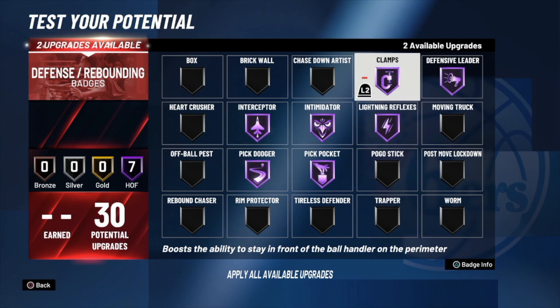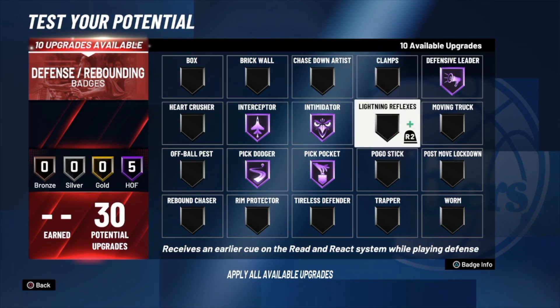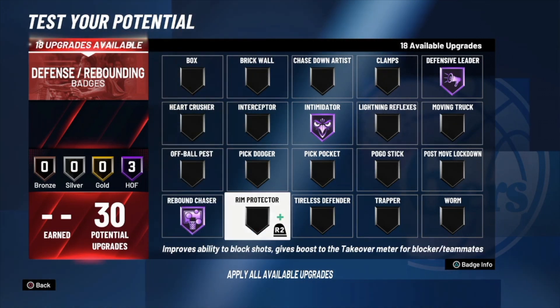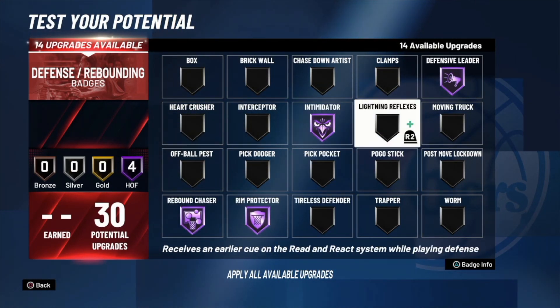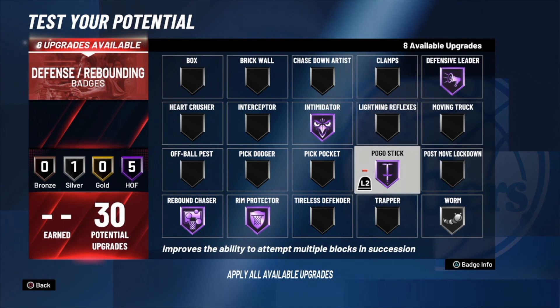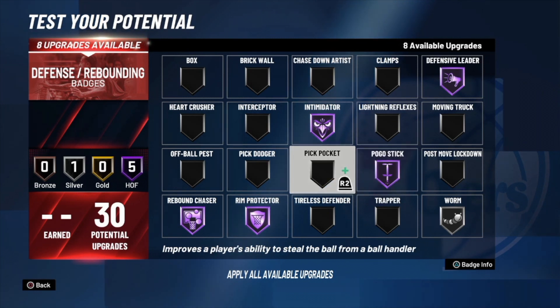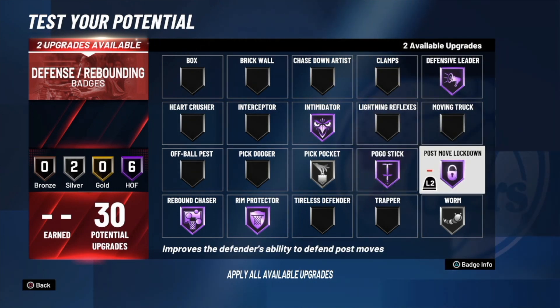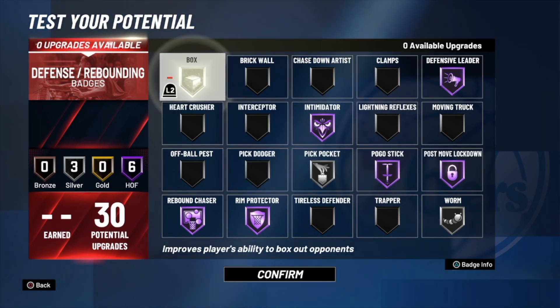If somebody is 7 feet and they put you at the two, you will lock up everybody with this build. Playing it as a big — which is what I'm going to do — I'm keeping defensive leader, intimidator, and interceptor. I'm going rebound chaser and rim protector on Hall of Fame, so two Hall of Fame to start. Then worm on silver, poker stick on Hall of Fame since I'm at a size disadvantage, pickpocket on silver since you have a very high steal, and post move lockdown on Hall of Fame for size mismatches. Box on silver as well.